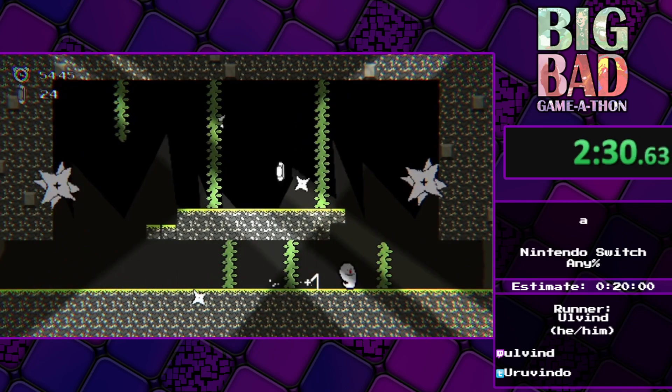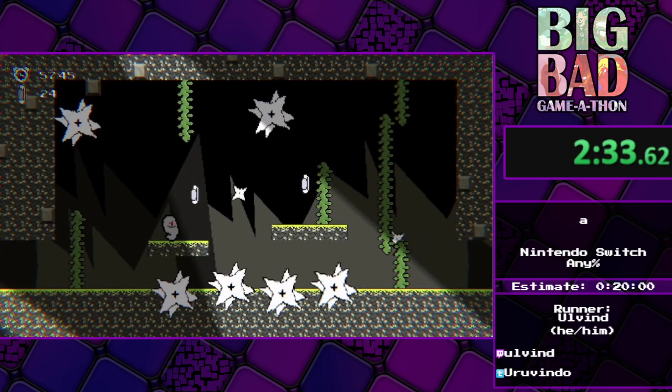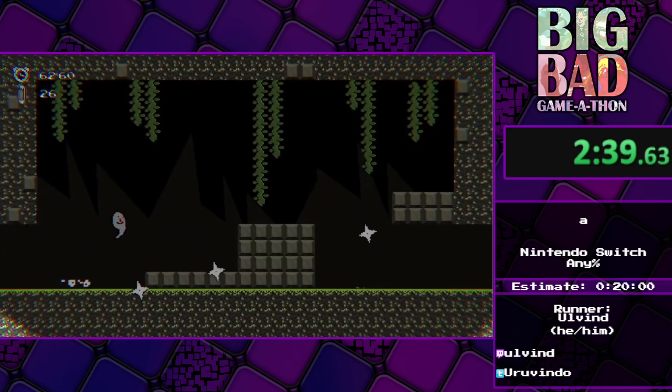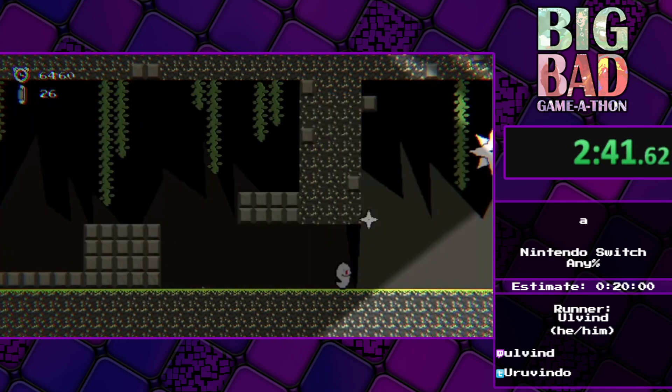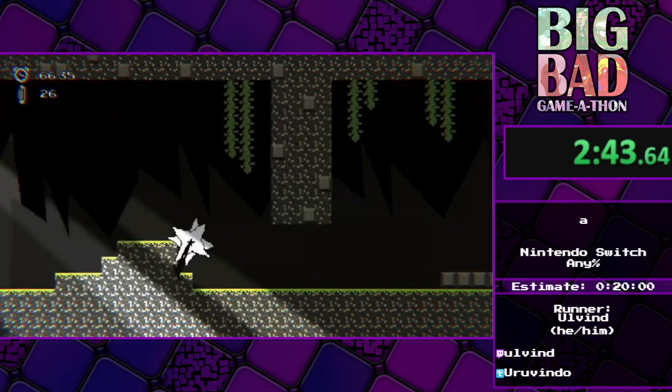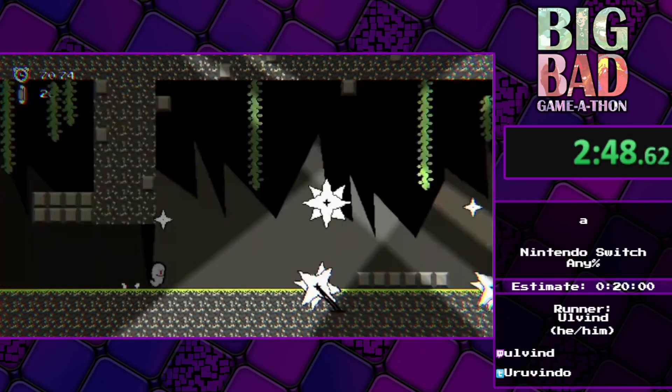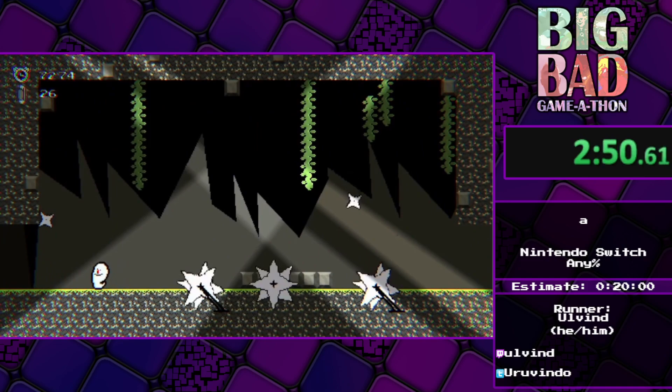We're going to jump over this and focus. In this type of stage you don't have any checkpoints, so you need to be careful. This is why the run might take about 20 minutes — you can easily get vortexed.